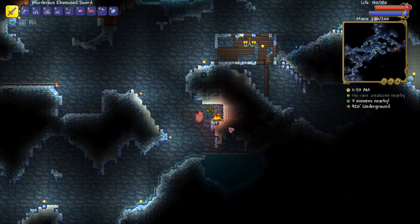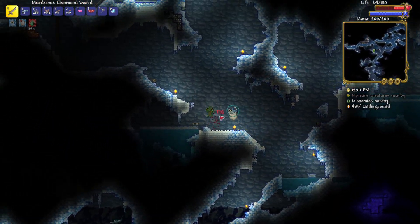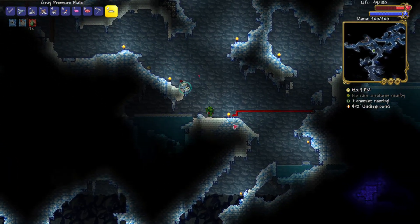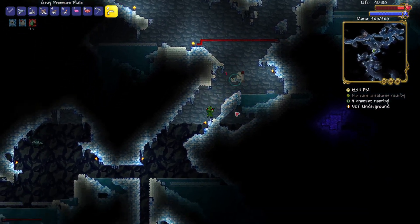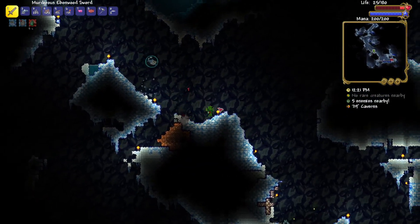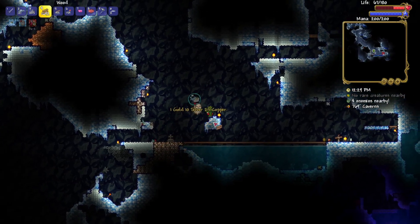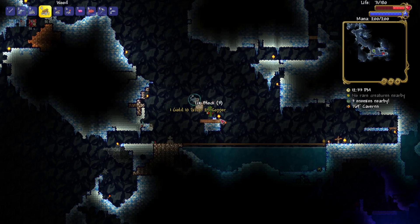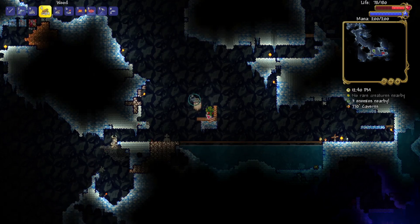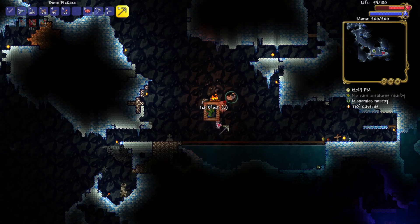So this little hidey hole was completely pointless. I do not like having to use a healing potion there. Actually, I need Abigail to be able to function well, but I need to fit that. There is a slight issue — firstly, I wanted this to be boreal wood because it looks nicer. I need a workbench, and I should make a door.